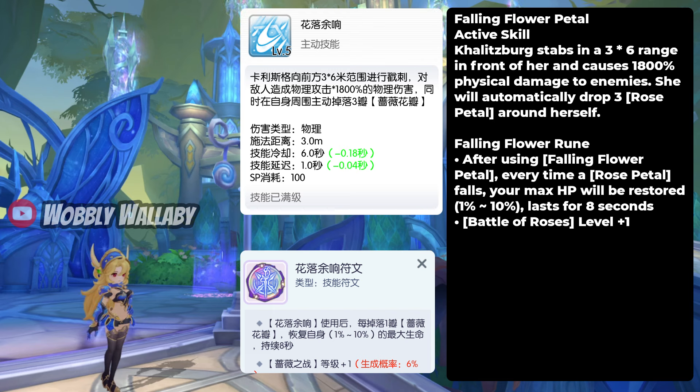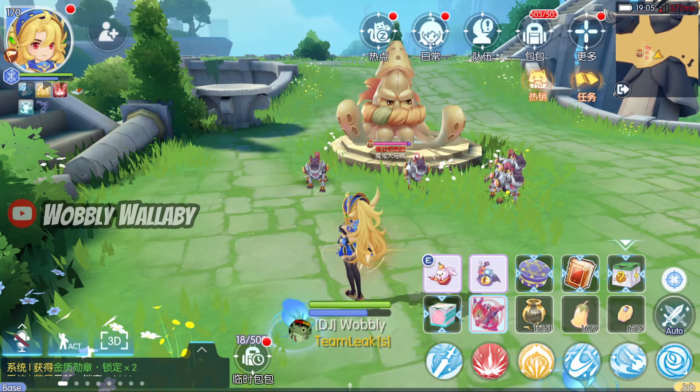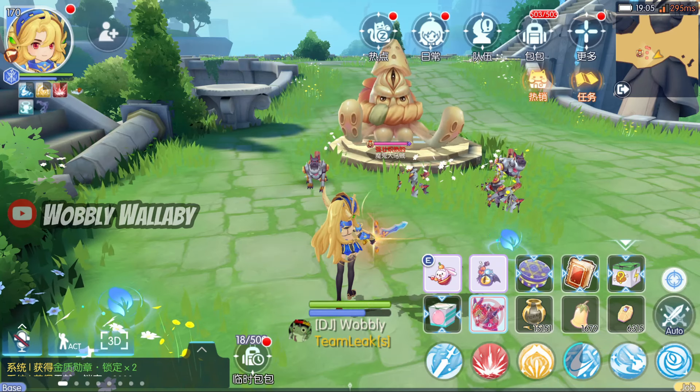Next is Falling Flower Petal, an active skill. Kalitzburg stabs in a 3x6 range in front of her and causes 1800% physical damage to enemies. She will automatically drop 3 Rose Petals around herself. The range is pretty short, so although it can hit multiple targets, there are better AoEs out there. The Ruin lets you restore more HP for some survivability, which is good.